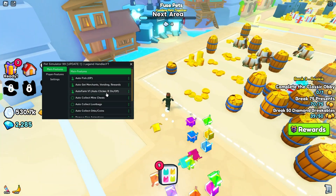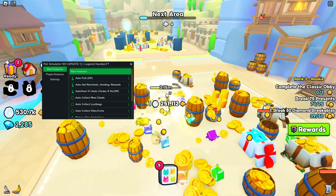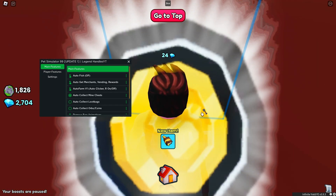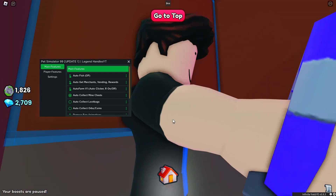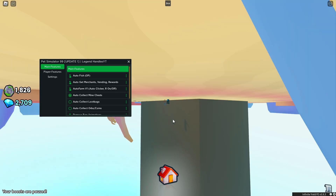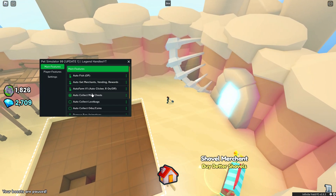There's also auto farm if you want, but there's auto collect mine chest, which is really OP. As you can see, I was just teleporting to available chests — we just collected something. There's going to be a lot of stuff in there, so you can just keep that on.